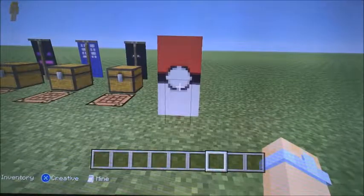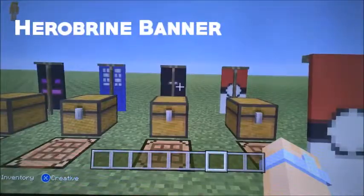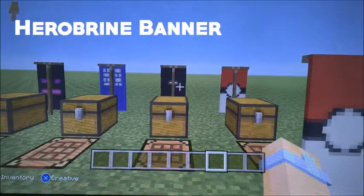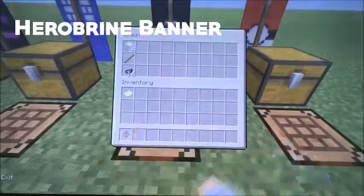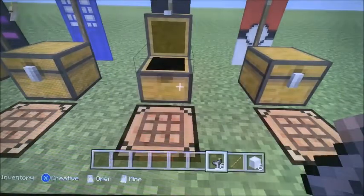Isn't that super cool? I mean seriously, it looks like an actual — that's awesome, I love that one. Now we're on to the Herobrine banner. For this banner you're going to need six white wool, one stick, and 16 ink sacs.